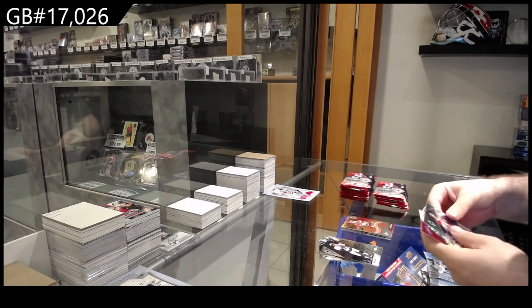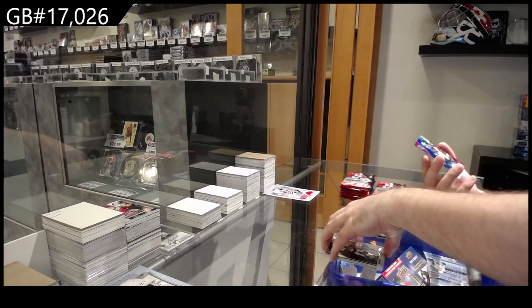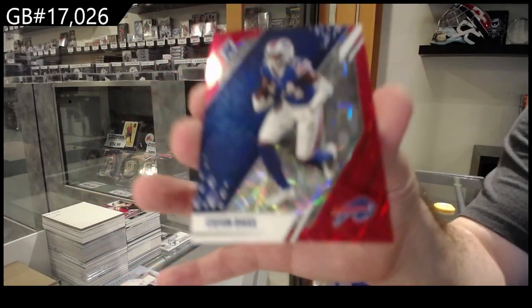We've got a rookie of Alinger for the Colts, and for the Bills, Diggs numbered to 285.